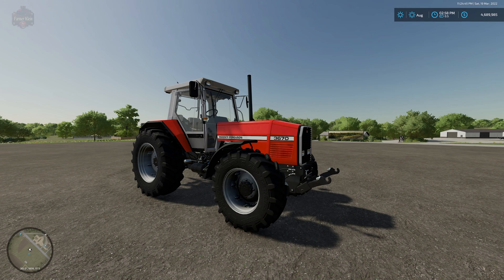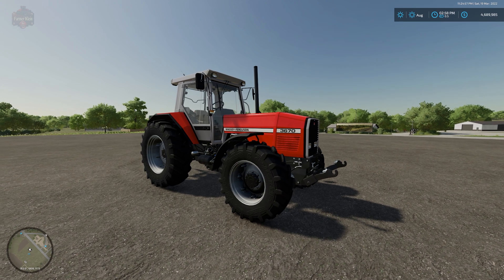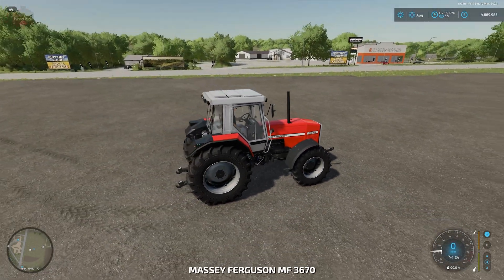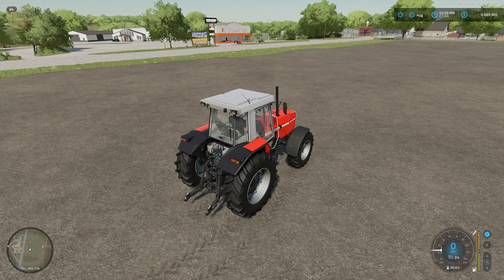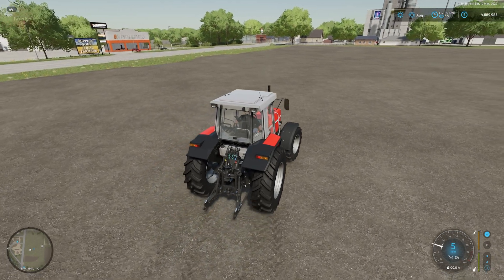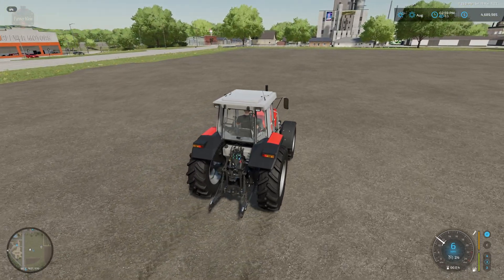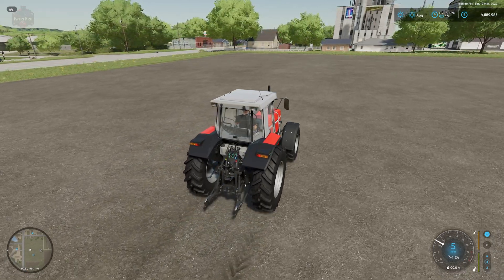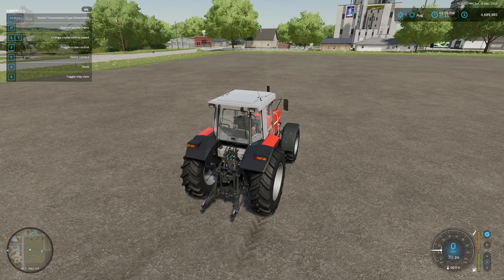Quite honestly I play on automatic most of the time. I'm not super concerned about ultra realism or picking out gears - I just want to sit down, play, and have fun. But what this mod does is it allows someone who is on the fence: they want to play with gears but don't want to commit, or they like auto mode but when doing field work on an incline the game can't quite figure out which gear range to be in - the base game is always shifting back and forth between second and third, second and third. Just pick a gear! That's what this mod is all about. The default key binding is Delete to switch transmission types.